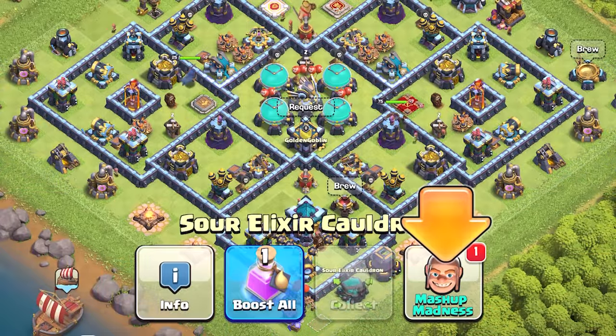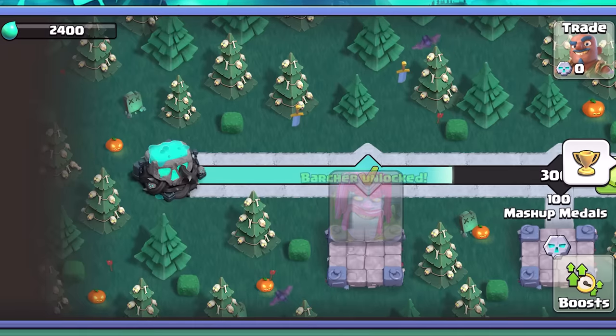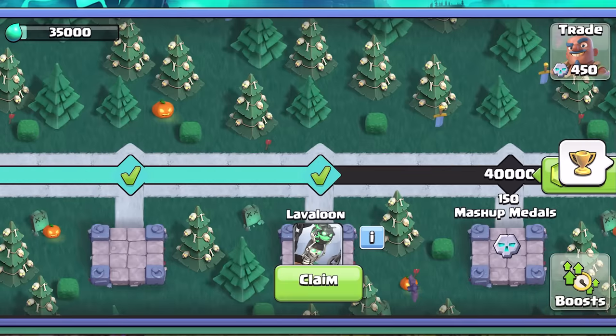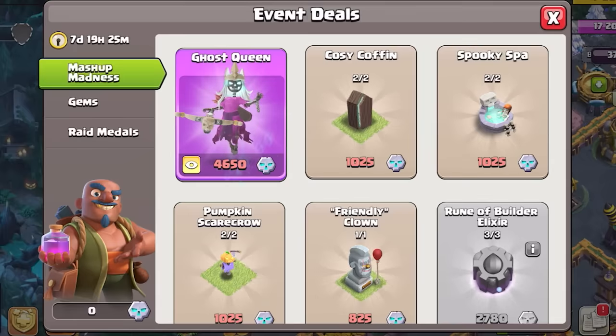Builder isn't just corrupting Elixir — he's built terrible things. Tapping the Mashup Madness icon on the Sour Elixir Cauldron will reveal a series of challenges you can complete as you collect more Sour Elixir. Completing this reward track will grant you tons of rewards, such as unlocking the Clash Wing temporary troops and tokens you can spend in a special Clash Wing tab with the trainer.